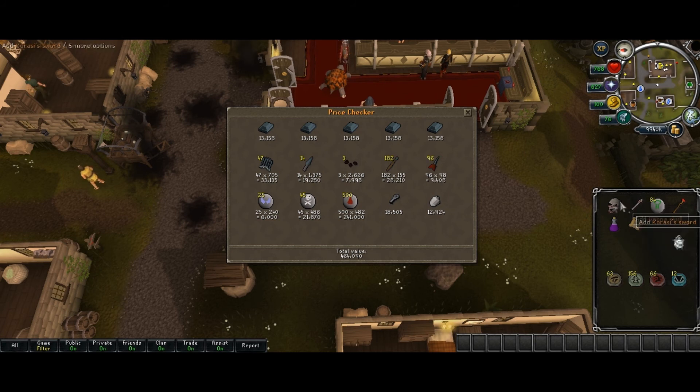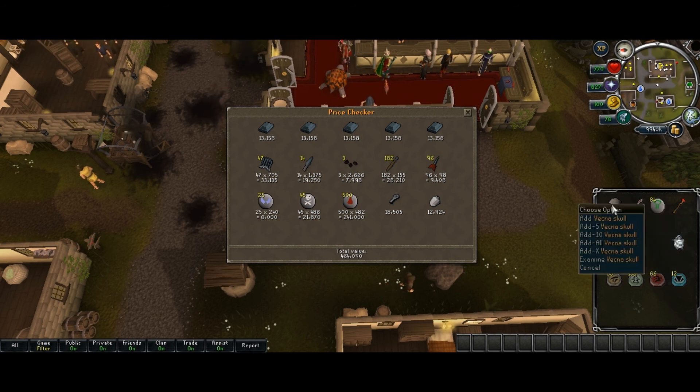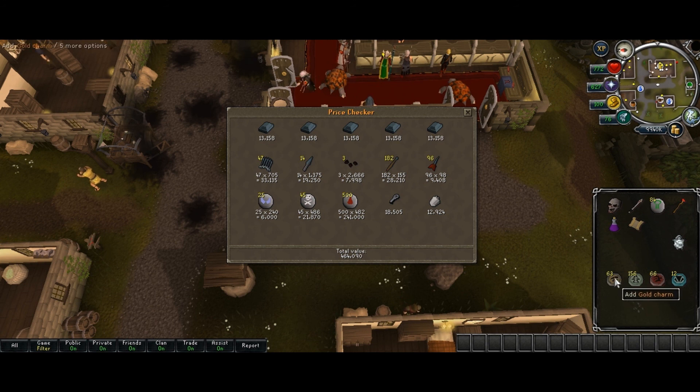I'm wondering whether it's worth it to have the Vecna Skull and Karasi Sword, because I always forget to use it every time it charges up — you never know unless you keep clicking on it. But I got about the same amount of charms, except I got more blue charms and less green charms than last time.